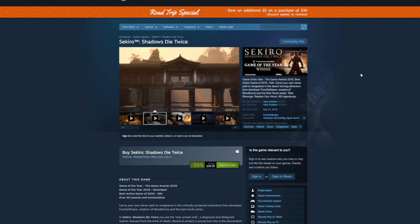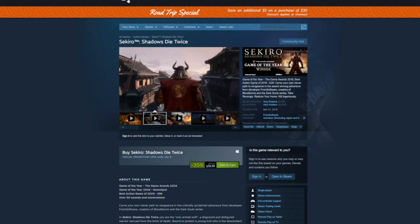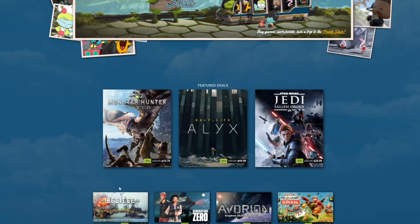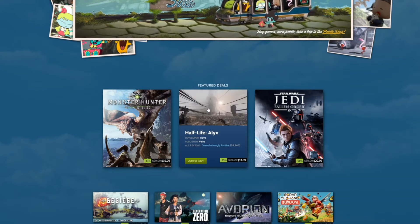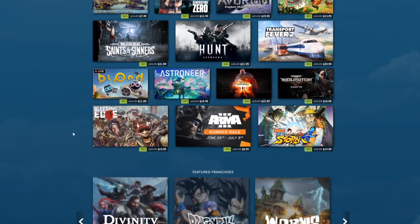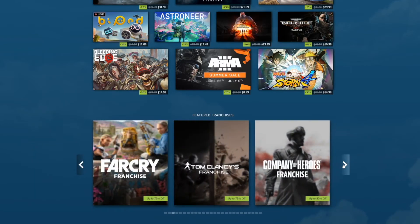Those are all the games I had on my list, but before I go, let me scroll through the homepage and see if there's anything we missed or anything added since I made the list. Half-Life: Alyx — if you're into VR, this is an incredibly cool VR game with a lot of really positive reception. $44.99 is a really good price. Also, big one — Divinity: Original Sin and Divinity: Original Sin 2 are 50% off and 65% off respectively. These are incredible, incredibly deep RPGs. Divinity: Original Sin 2 at $22.49 is a really good price.